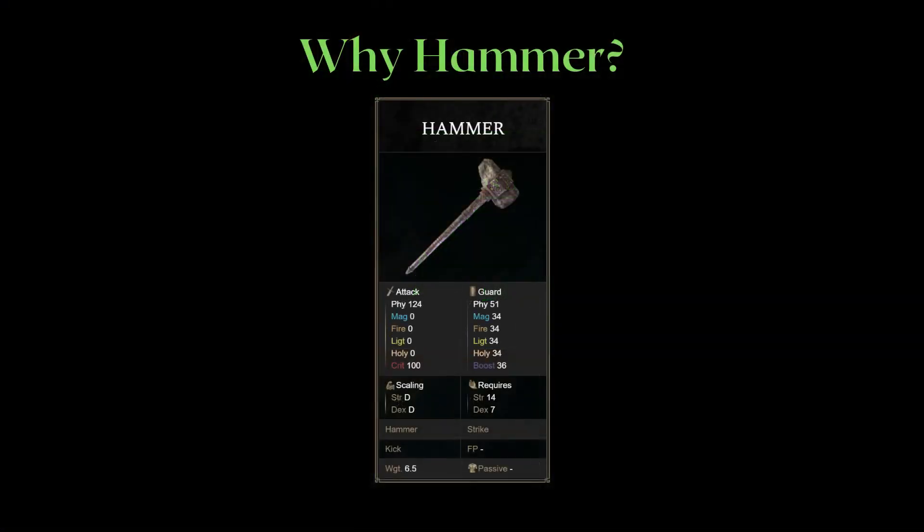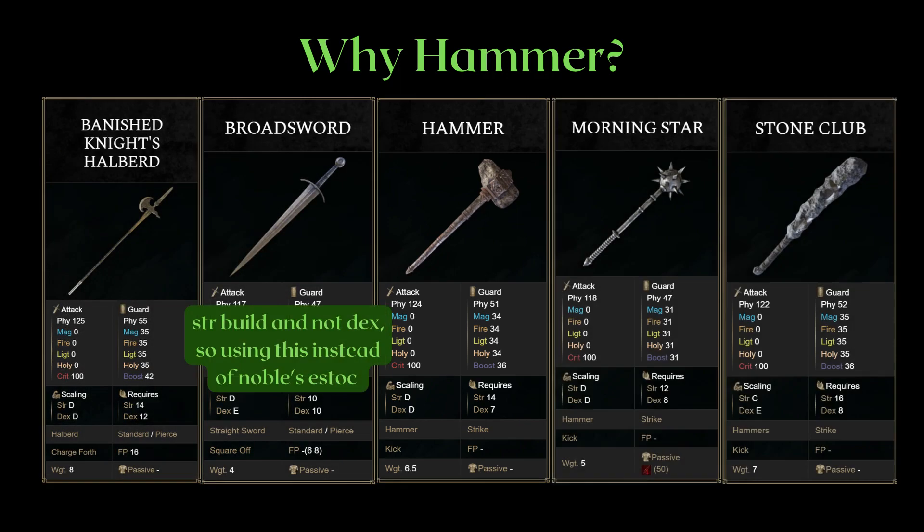So how exactly are we going to utilize the shield that pretty much locks us into strength investment? And why the hammer weapon class, and more specifically, why the regular hammer? Even if we ignore shield pokes, why don't we just run the shield with something more meta in PvP, like the Banished Knight's Halberd, Broadsword, Morningstar, or Stone Club on a strength build?